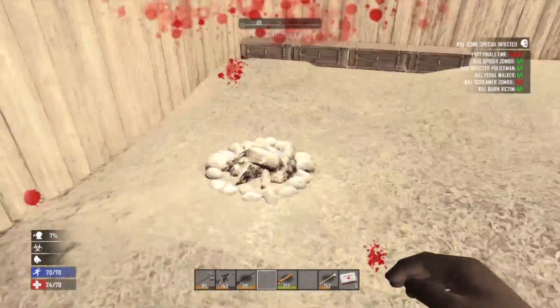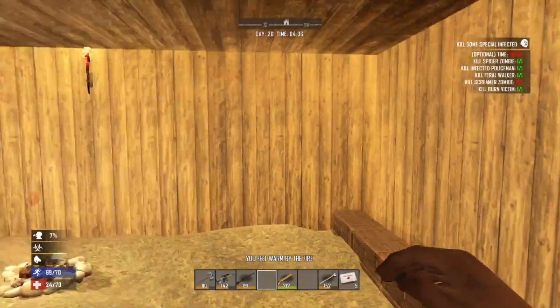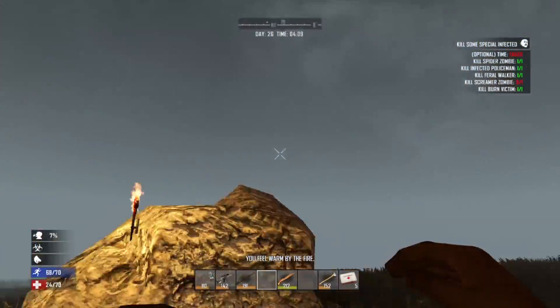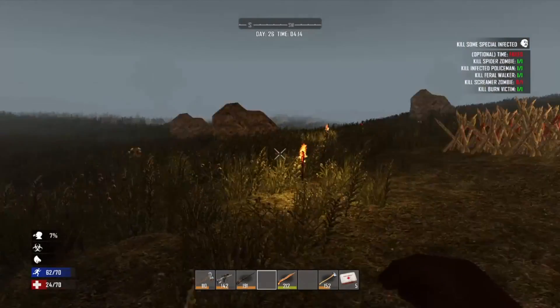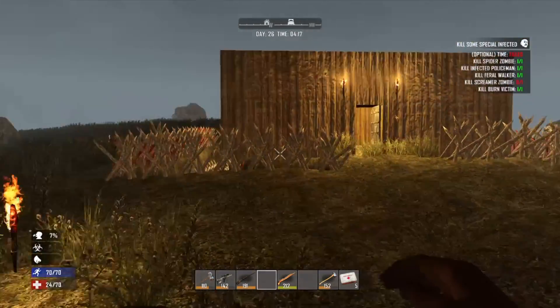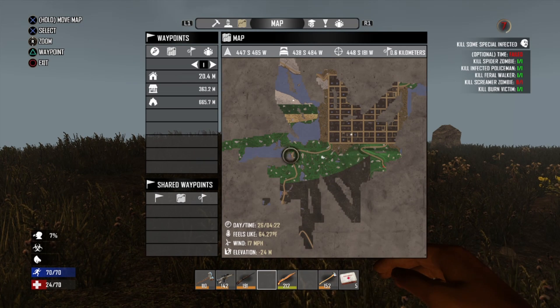First things first, you want to get the book 'Mini Bikes for Dumb Shits.' The best way to get this is from supply drops. I have mine set to every 24 hours, which is the default, so every 24 hours — basically one day — there will be a supply drop landing.